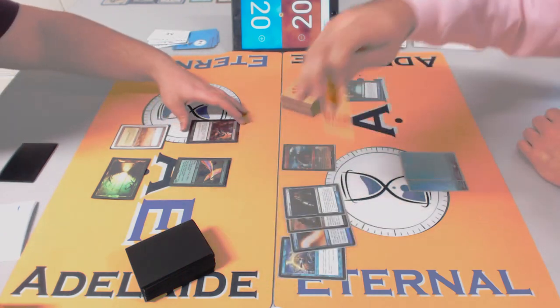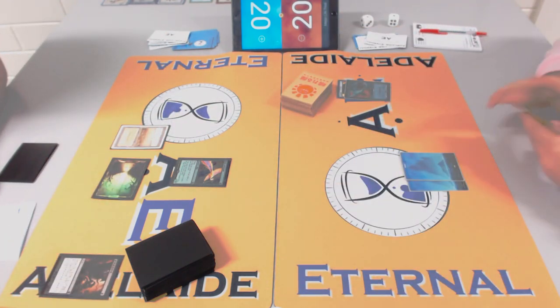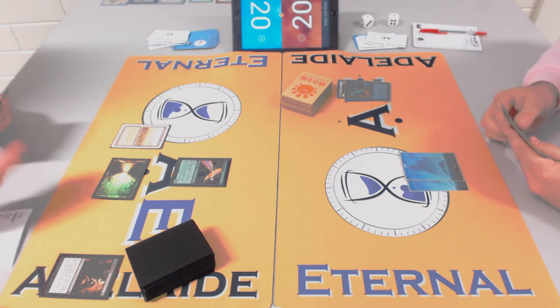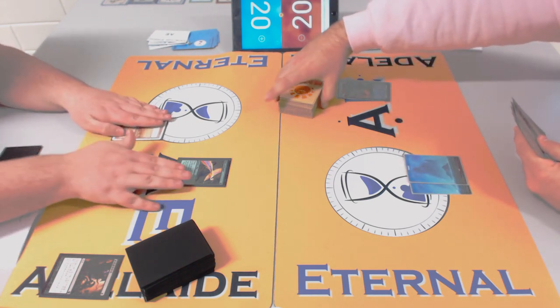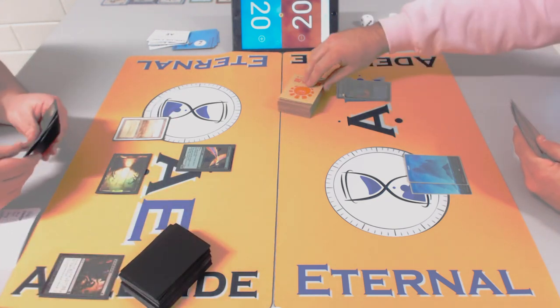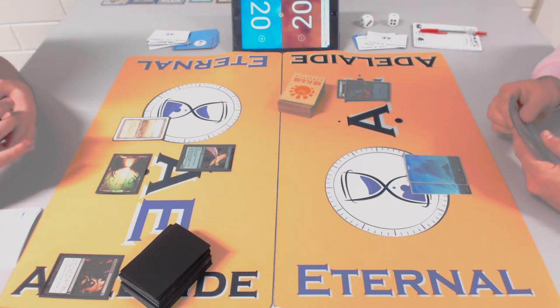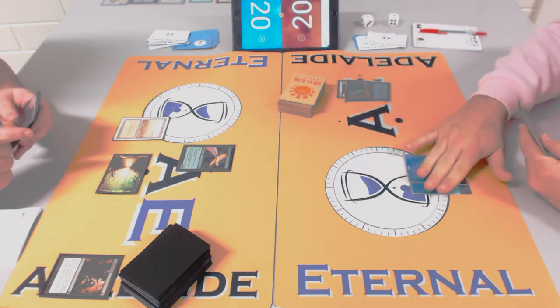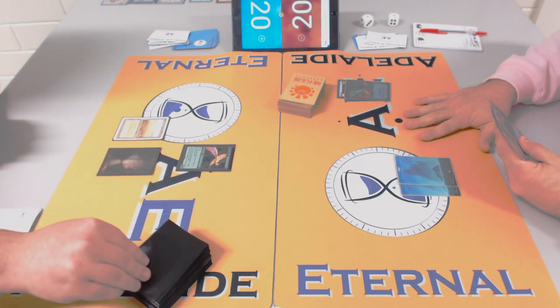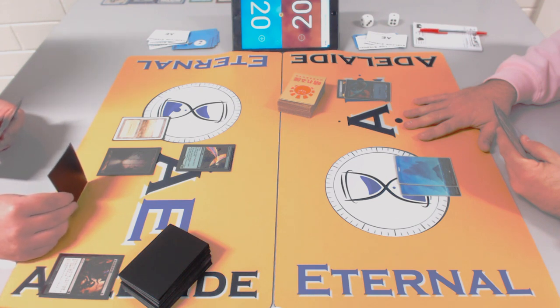Stifle isn't just for fetchlands — there are plenty of sweet triggers like Torrential Gearhulk ETB, Snapcaster, or Dies triggers. Lots of solid tempo opportunities. Rob's taking Counterspell, which is fine logic — but I wonder if Snapcaster Mage would be better. He must reason he's trying to bleed out the counterspells, but taking a different card reduces Rob's options more.